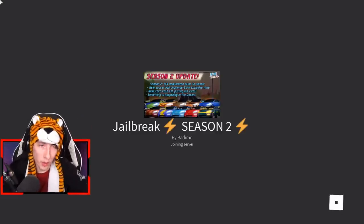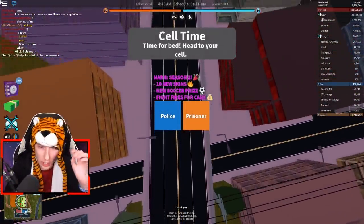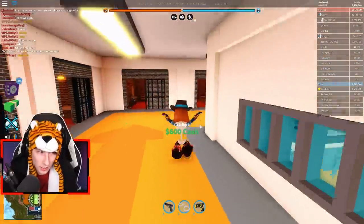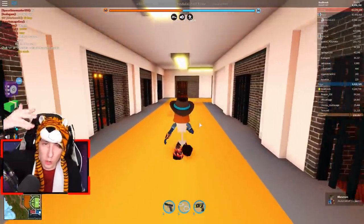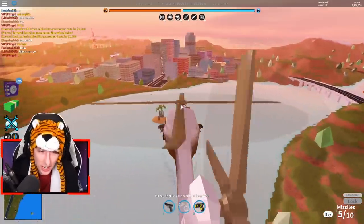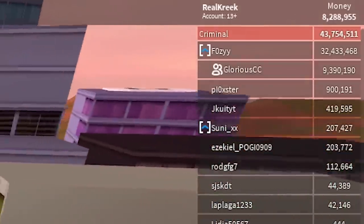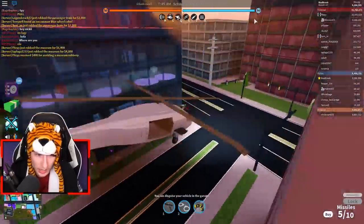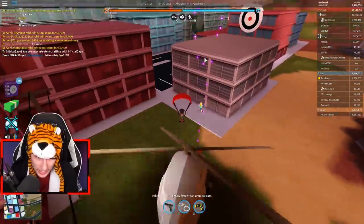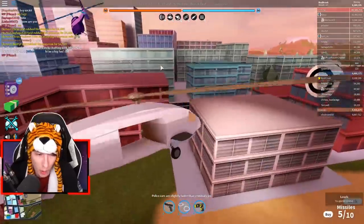Join a random new server — make sure it's one with a lot of criminals — and just repeat the process. Join a server, arrest everyone, leave, join a server, arrest everyone, leave. Here on this new server we've got a bunch of criminals, so I'm going to become a police officer, run up, get a helicopter, and go arrest them all. Just repeat the process over and over. We're going to go into the city, find as many criminals as possible.